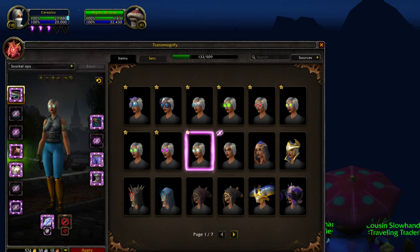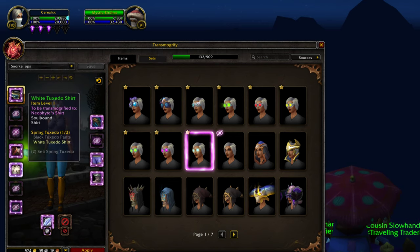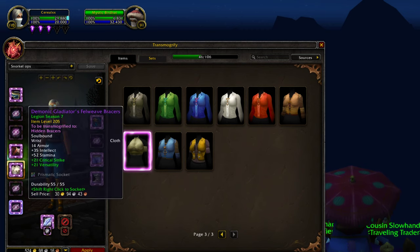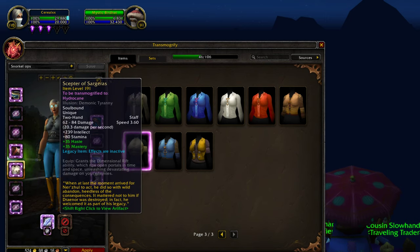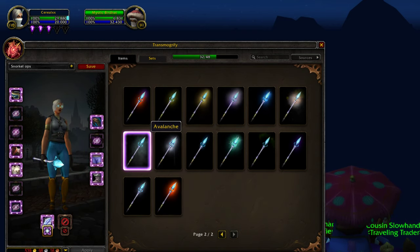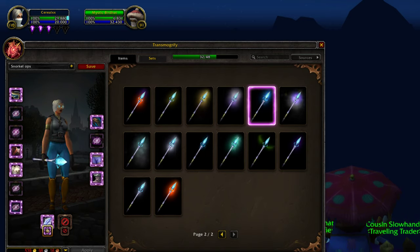Flying tiger goggles, hidden shoulders, hidden cloak, leather weave tunic — whatever that word says — shirt, hidden tabard, bracers, hydro cane pickaxe or staff, whatever. With any illusion — any illusion works on these sets, except for these two sets at least.